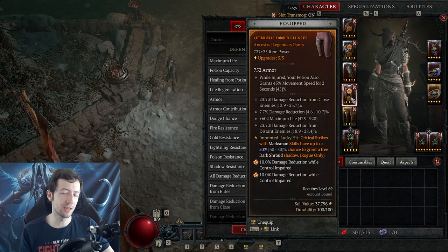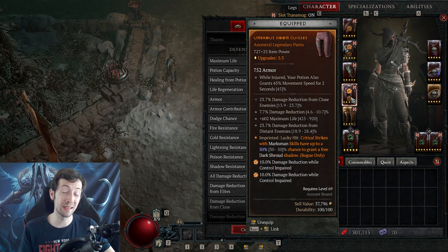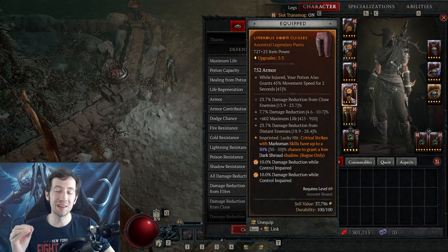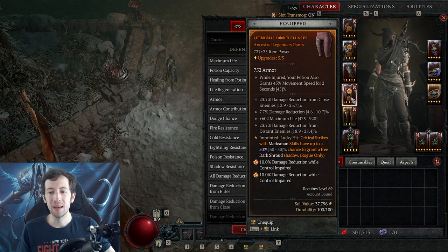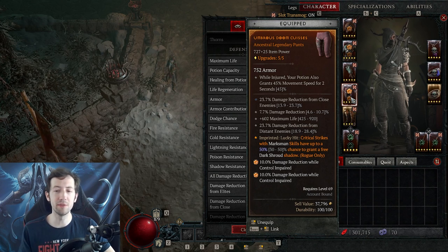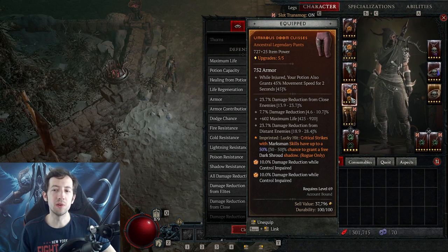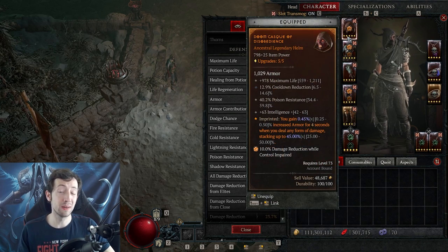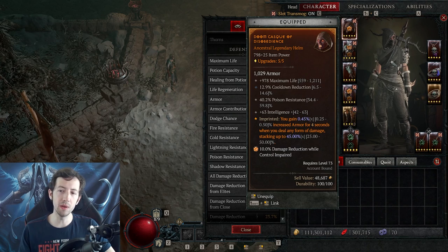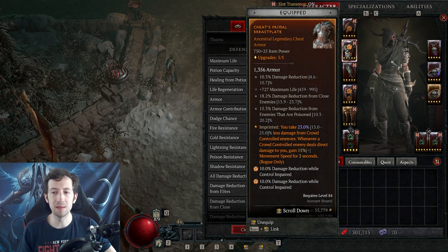The same applies to the pants — you can roll exactly the same stats. I have 23.7% damage reduction from close enemies, and that stat alone is literally a legendary aspect in one stat. I also have damage reduction for everything, damage reduction from distance, and some life. Total armor is also not terrible, especially when you're not running Disobedience.